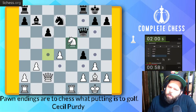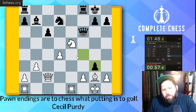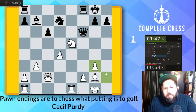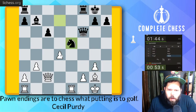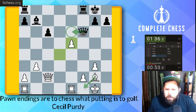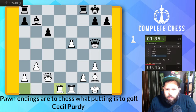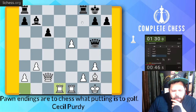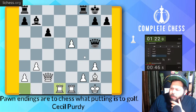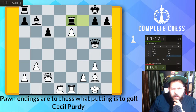Let's go knight to e5 — pawn takes? If queen e6, bishop f1, c4 looks pretty deadly. Rook d1 — rook's on the open file, why not? Probably pushing the pawn in the future would be a good idea here too. E6 — passed pawns must be pushed. Let's go rook to d7.